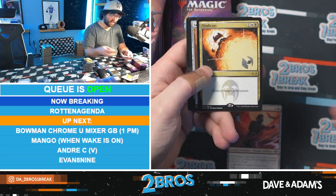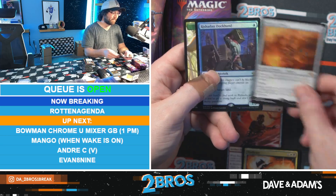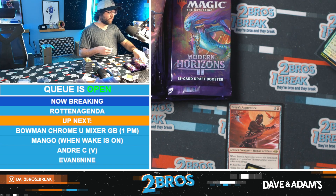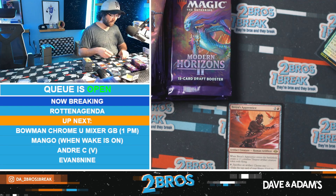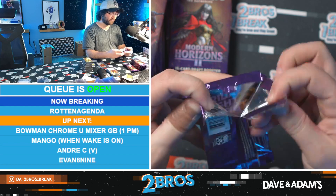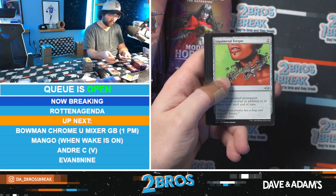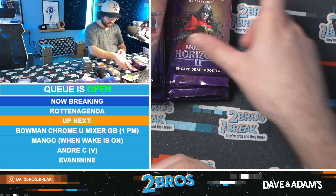I'm in season three - we just started season three. Vindicate, nice, and another Scion of Draco - regular Scion of Draco, sick! A foil Dockhand too. I love Amon - Amon is such a sick villain, Amon's so cool. The villain from season two whose name is escaping me - Tarlock, I believe. The lore in season two is just so good. The Avatar episode is like my favorite of the entire series. We have Sea Drake and Glimpse of Tomorrow - slot machine card.